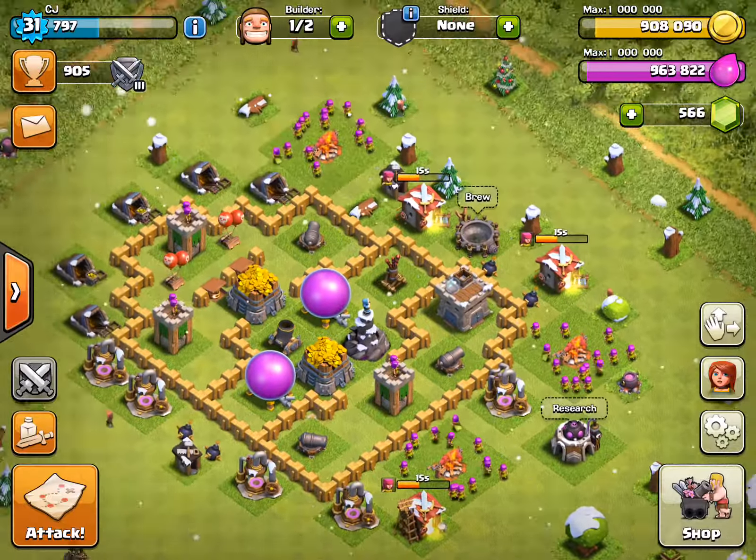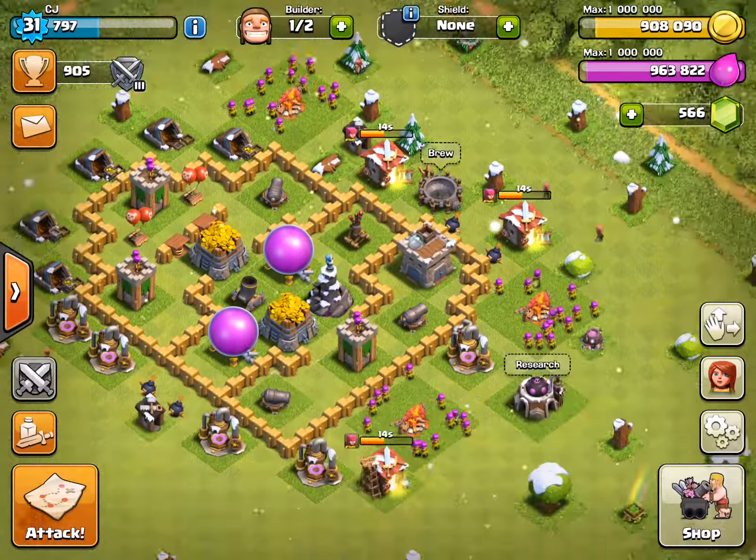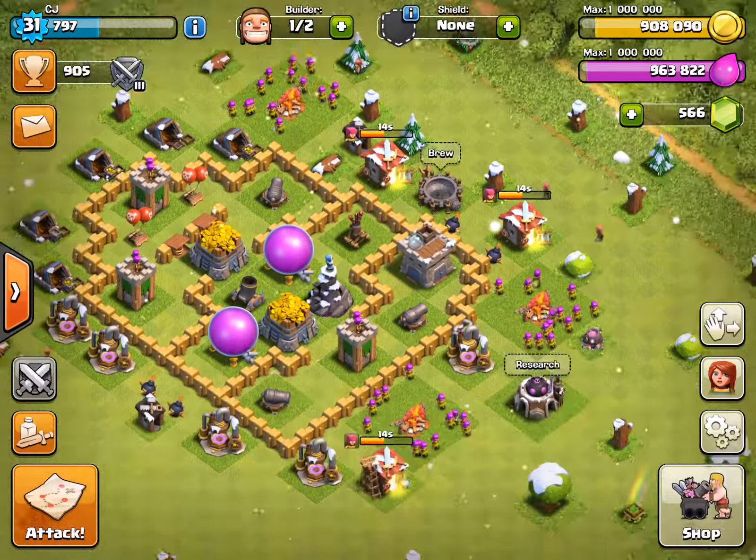There might be some good replays where I grab tons of loot, like this one. This was a pretty good grab for Town Hall 5. The best part about the archers is they don't have to attack the walls. They are a little weaker though, so that sucks. But it's easy to get the loot — I could have gotten more, but my archers were so good.